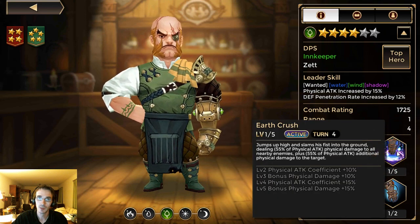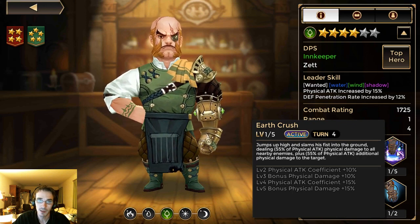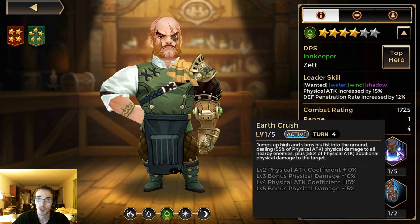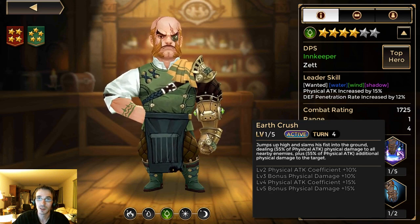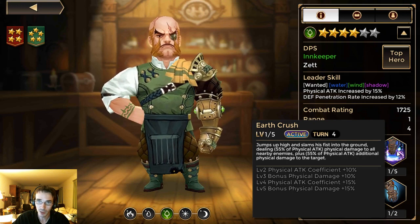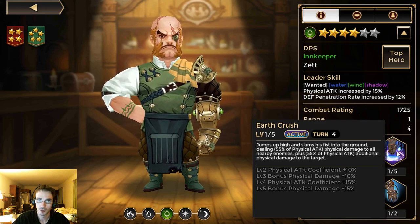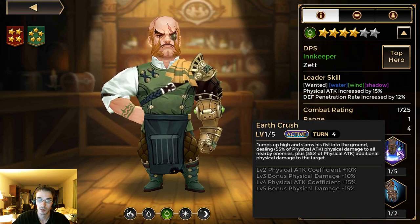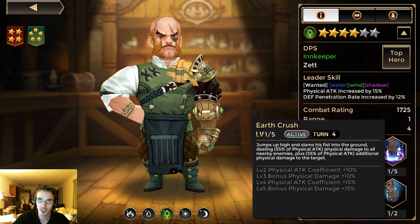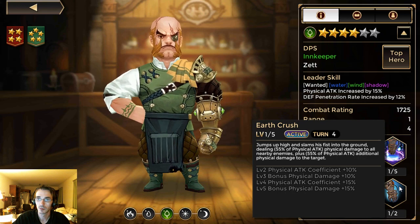His second skill, Earth Crush, jumps up high and slams his fist into the ground dealing 55% physical attack damage to all nearby enemies, plus 55% additional physical damage to the target. When you skill it up the main coefficient will go up to 80% and the bonus damage will go up to the same. All in all, pretty good AoE.